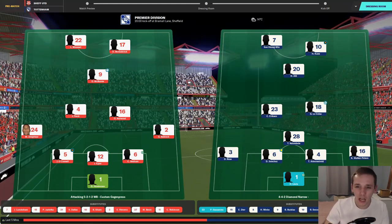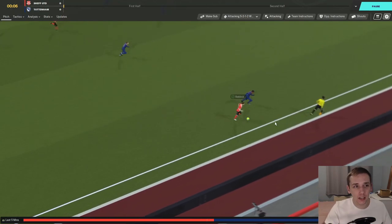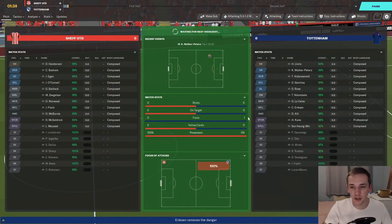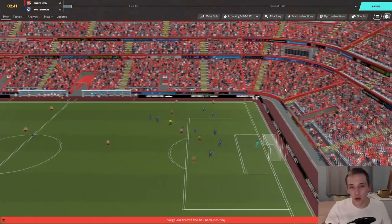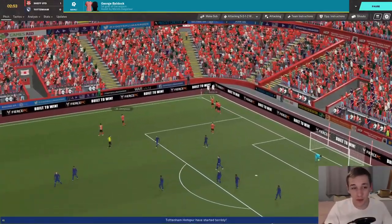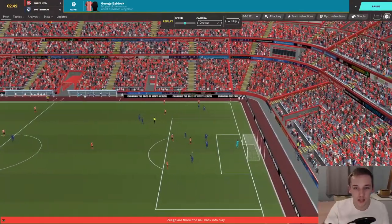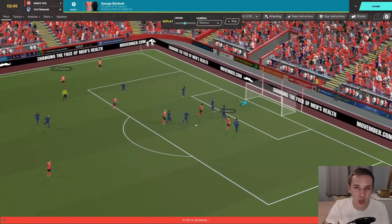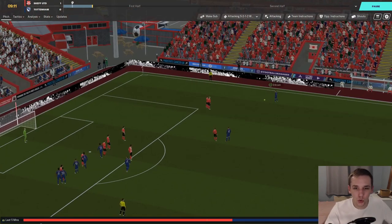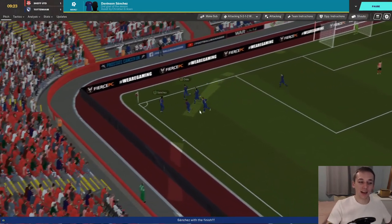I'll get face packs installed and it'll look 10 times better. The match speed is a little bit slow but I'm sorting that. We take the lead through George Baldock in the third minute — I'm a little bit shocked. Ziegler gets the ball to Lise Musette, who gets it back to Ziegler, who gets the ball in and our wing-backs combine to put us 1-0 up inside five minutes. But Davinson Sanchez equalises straight away — Christian Eriksen with the free kick in, a nice header.